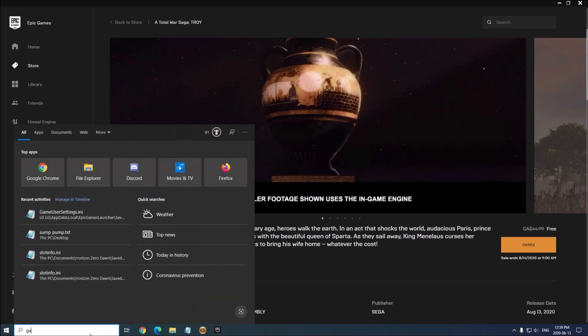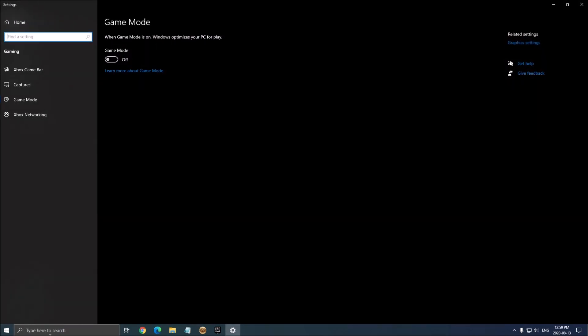First of all, let's start with Game Mode. Search 'game mode' in your search bar, and make sure that your Game Mode is set to off — really important. It causes stuttering and costs a bit of FPS.